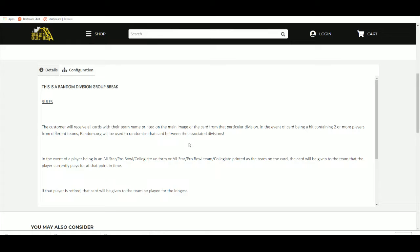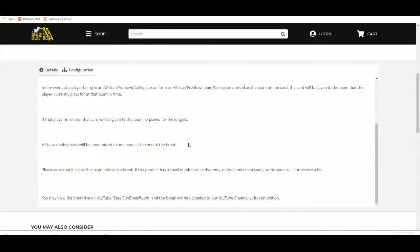In the event of a player being in an all-star Pro Bowl uniform with the Pro Bowl team printed as the team on the card, the card will be given to the team that the player currently played for at that point in time. All base dual points will be randomized to one team at the end of the break.